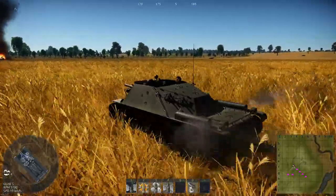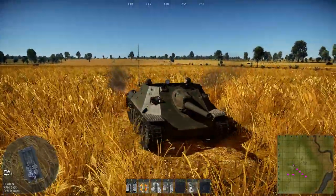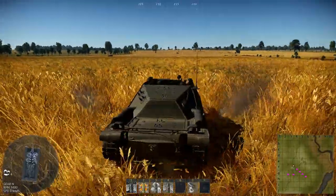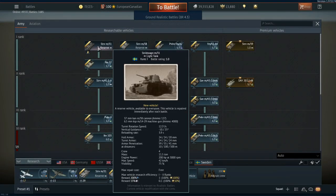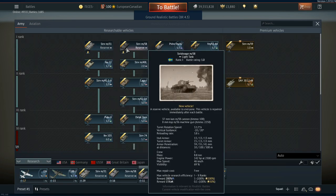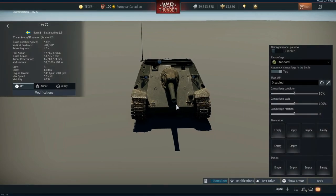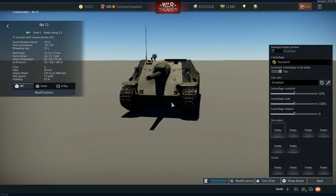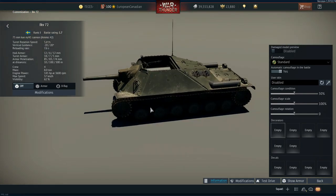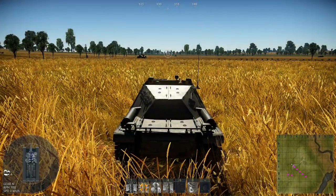You can see that the actual speed of this machine even when stock — before engine, transmission, and filter upgrades — it's a pretty fast, nimble vehicle, so you can reposition the gun when you need to. The traverse isn't great, but you can traverse the vehicle really quickly because it has dual drive. The actual maneuverability of this vehicle is better than some of the turreted vehicles in the Swedish tech tree. The other thing about the reserves is they have horrible turret traverse — 12.5 and 12.2 degrees per second. With the IKV-72, it only has 5.6 degrees of turret rotation but you just rotate the whole vehicle.